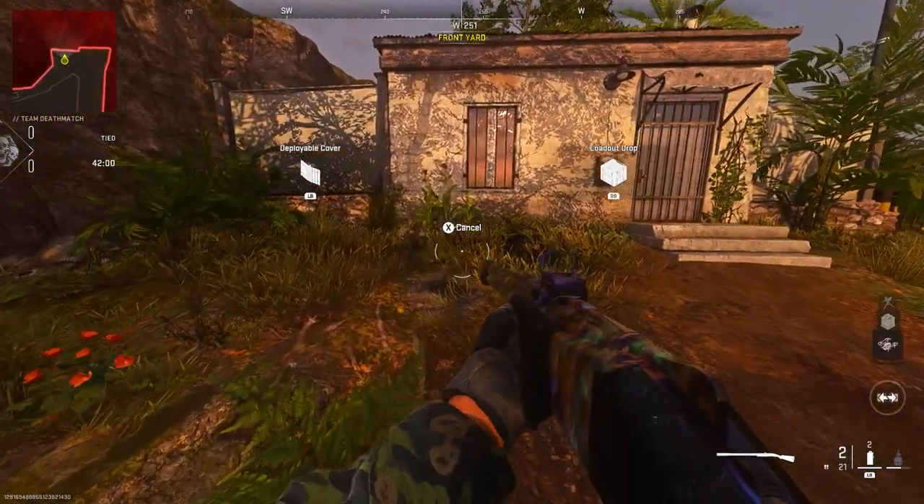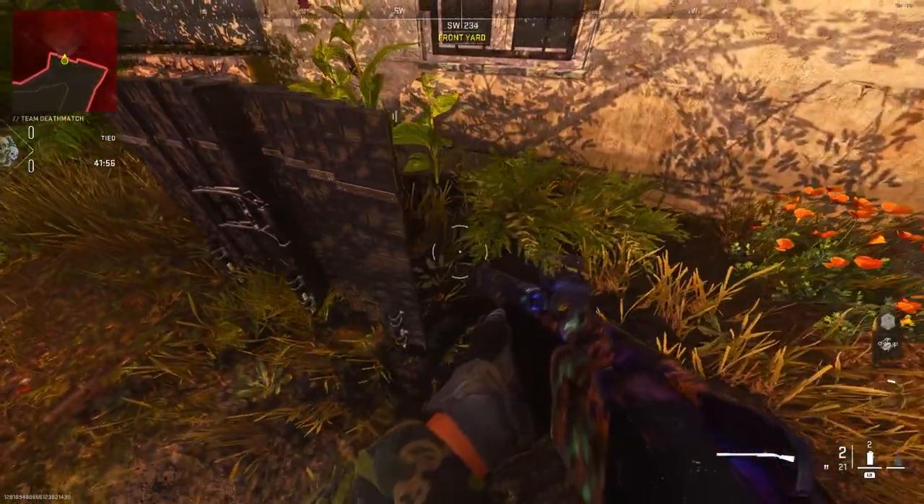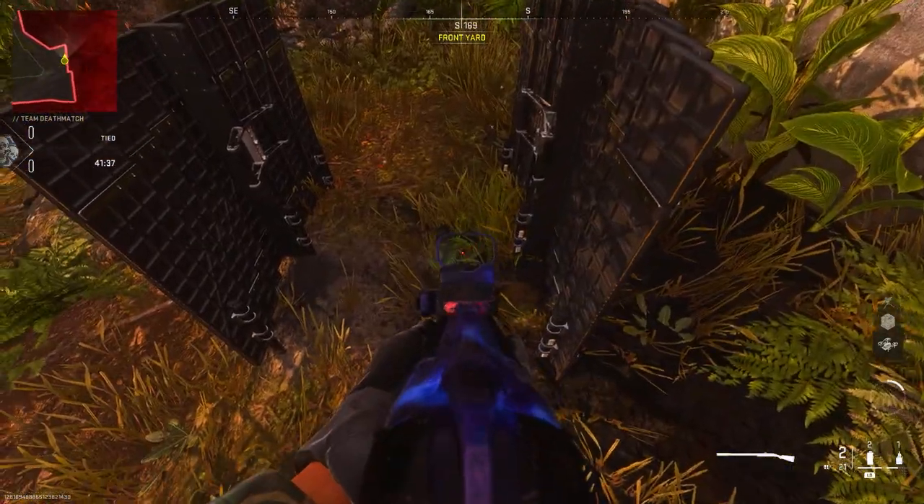Make your way to my location. You want to have Overclock on and Strong Arm off. All you want to do is place your first barricade exactly where I do, and leave a gap. After that, place the second barricade down.